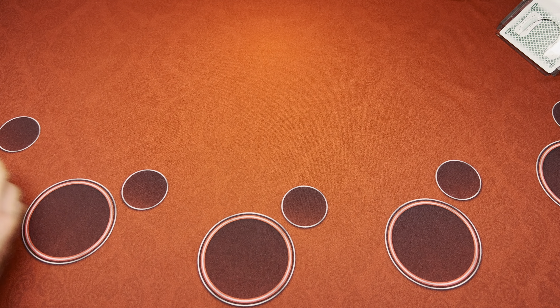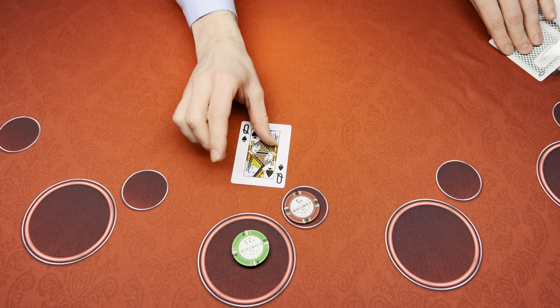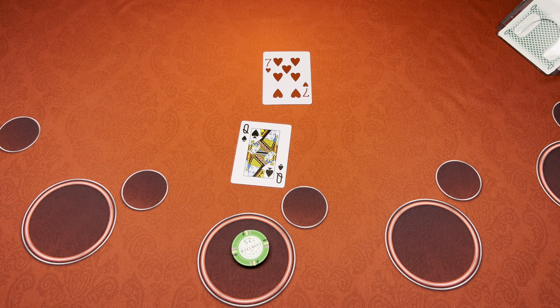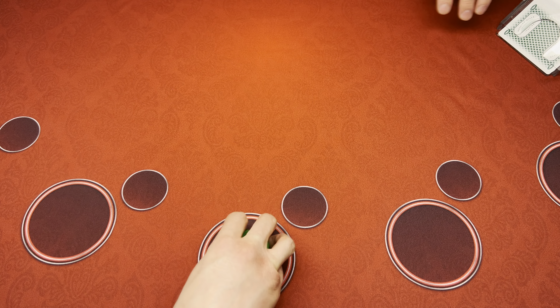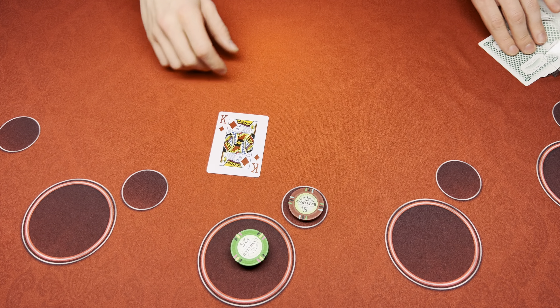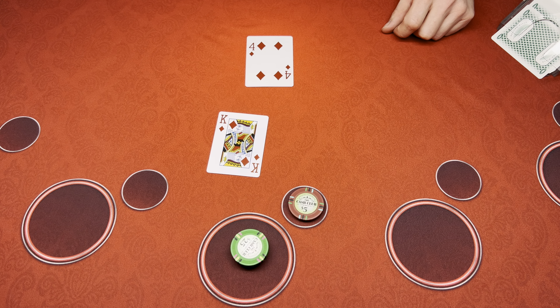Let's do a 50 and five on the tie. Double it up, I'm feeling lucky — ten on the tie. Good luck, here we go. The player's got a king — all right, we'll take him.